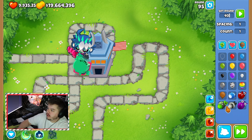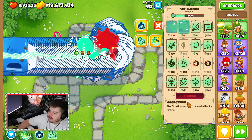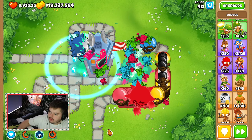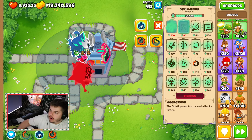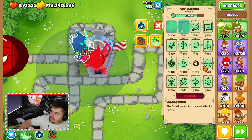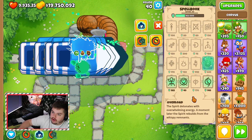Let's do round 40 with 100 MOABs and see if he can handle that. He's doing pretty good. Yeah, he did handle that. Based on that, I can tell he's probably not going to be able to do the BFBs, but this tower is so strong. Let me throw the BFBs at him anyway, because I want to see if these two spells will take care of the problem. Boom — wow, that's incredible!